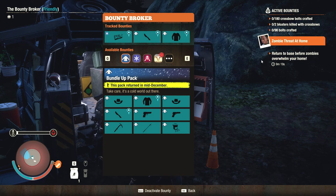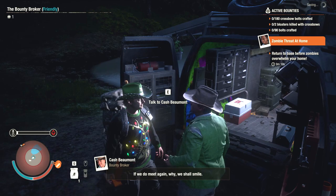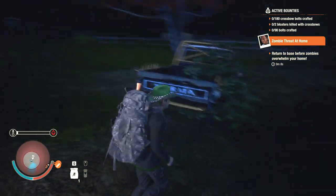Take care, it's a cold world out there. This doesn't seem the greatest but I'm going to go for craft 90 crossbow bolts and craft 180 crossbow bolts - they're gonna go nice together. So we'll do those to start off with. Let's go back to the base and craft some bolts.